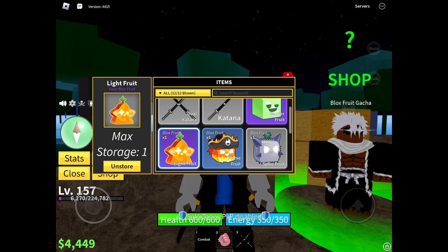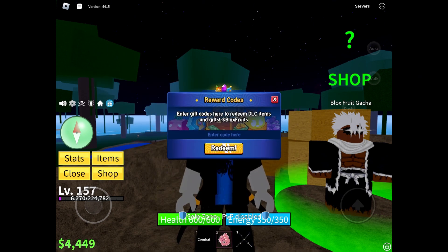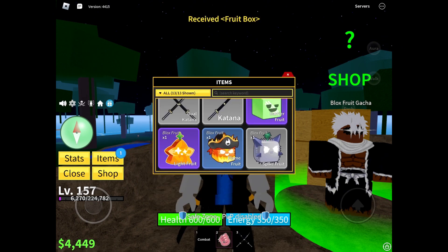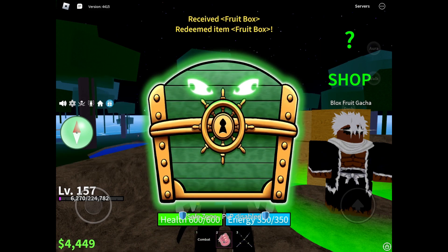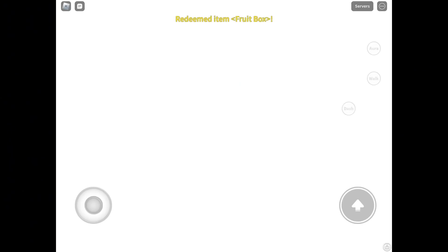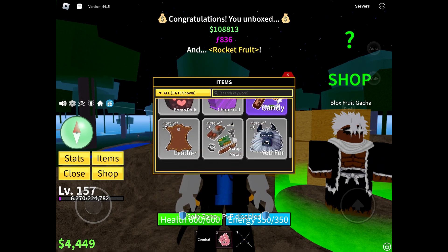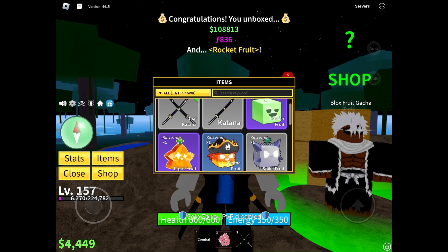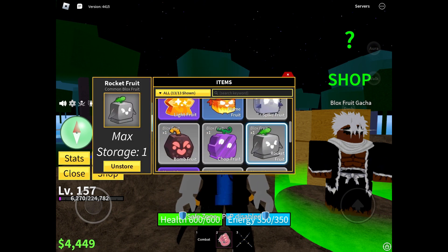We're going to redeem the next code now, so let's pull this menu up. Please give me something good. We got the code and items — here's the fruit box, and redeem. Kitsune please, Kitsune! We got Rocket fruit — that's the worst fruit in the game. Wait, where's my Rocket fruit? Oh, there's my Rocket fruit with all my comments.